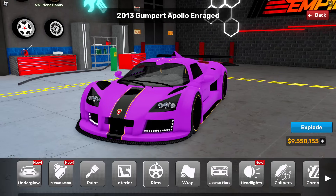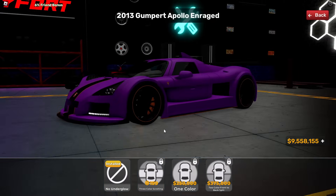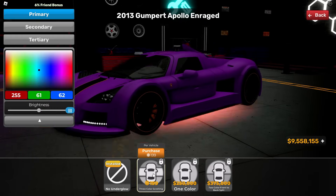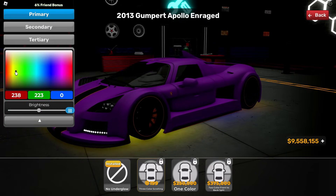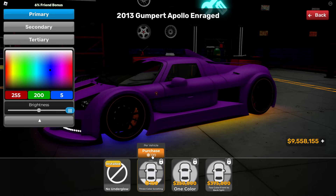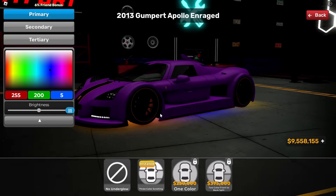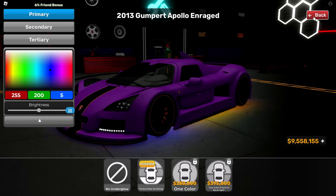Let me go to the appearance section and change the underglow to make it the Thanos gauntlet. I'm gonna make the front color a nice yellow, the secondary color blue — oh yeah, this is coming out so good — and the third color orange. Now I just need to purchase this, and whoa, it's 199 Robux. I don't even care, I need to buy this to get the Thanos car. There we go, that looks so fire!